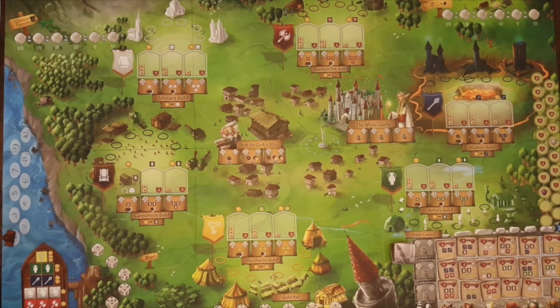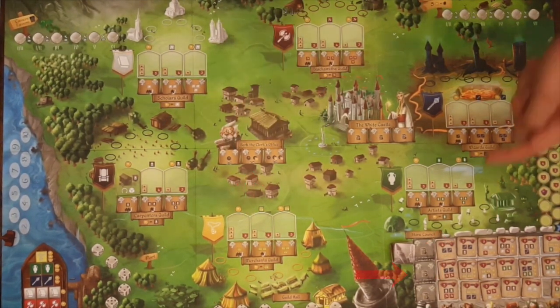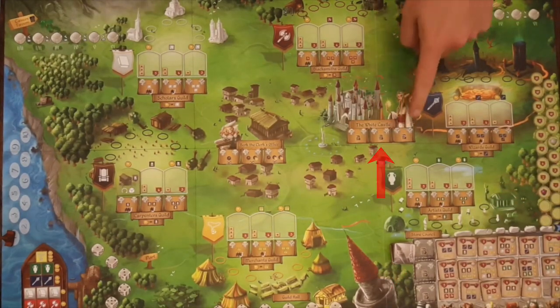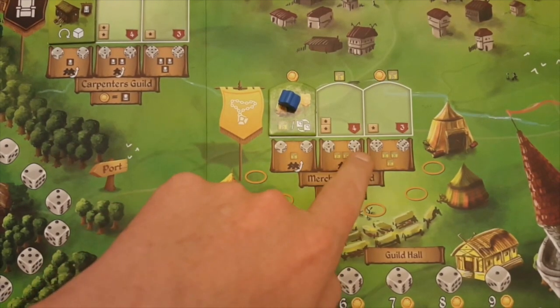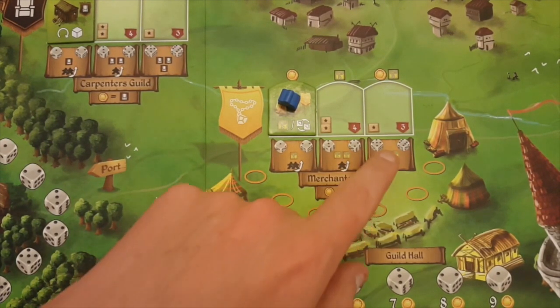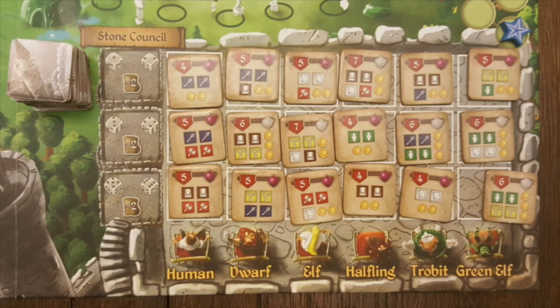Many places on the board have three spaces on them, including the guilds, Burke the clerk's office, the stone council, and the white castle. In these locations, the first space allows for a one or two valued die, the second space allows for a three or four valued die, and the third space allows for a five or six valued die. The only one of these spaces that is a little bit different is the stone council, which we will cover later.